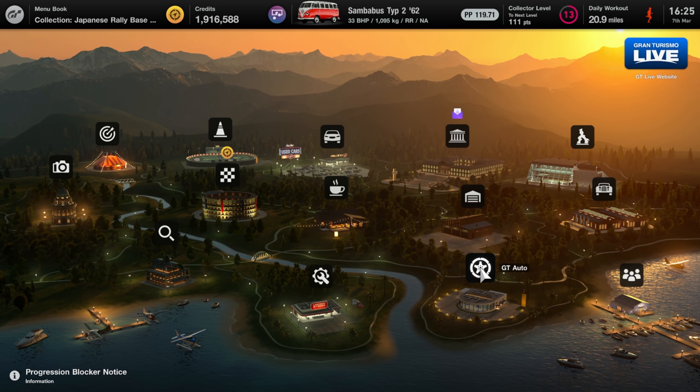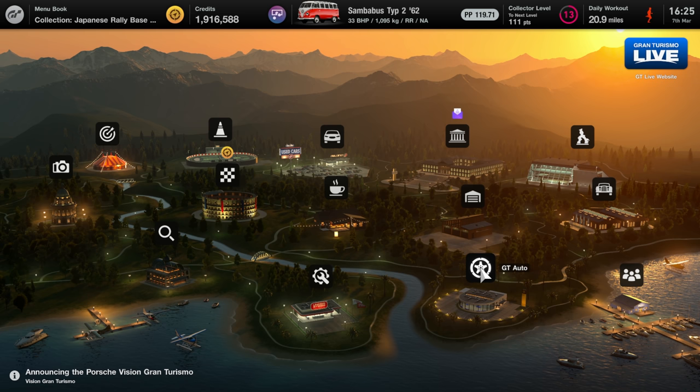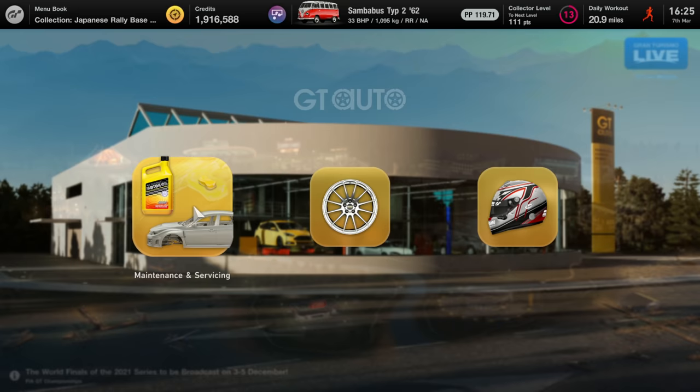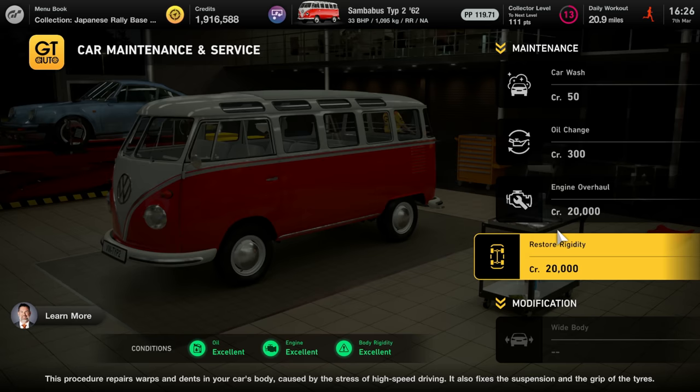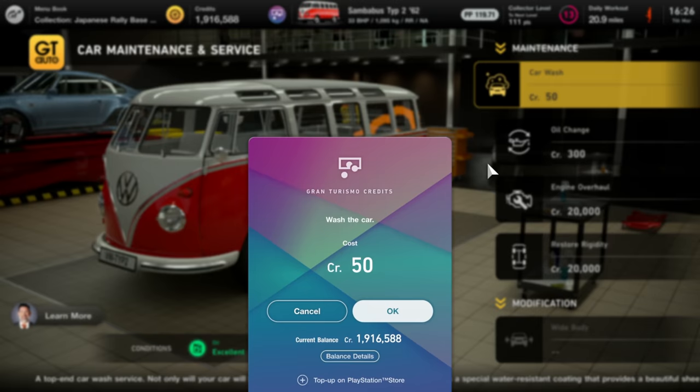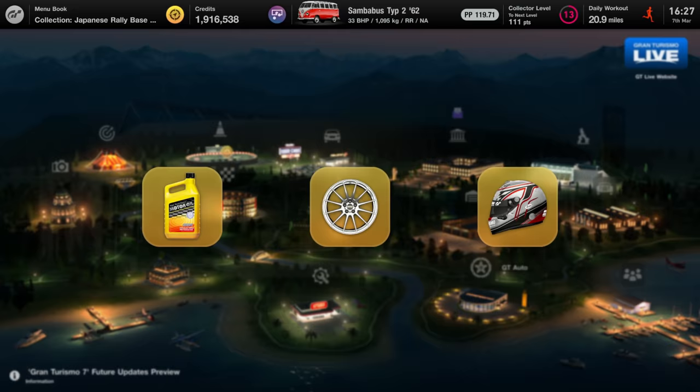In part nine of my series I unlocked the VW camper van for free, and randomly on a Monday afternoon I got a little bit curious — how much horsepower, how much power, how much performance can I extract from this machine? So I guess we're gonna find out. I don't know why we're doing this honestly, it's probably the worst idea I've ever had.